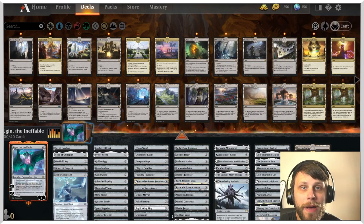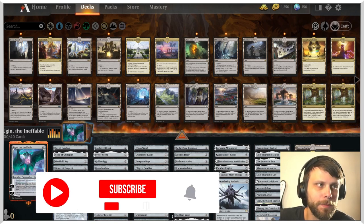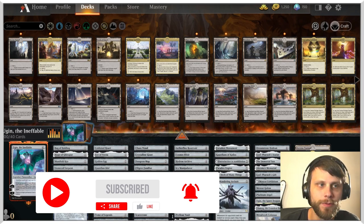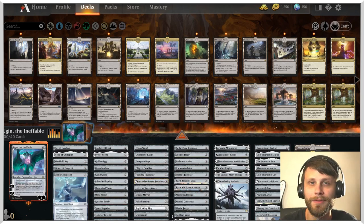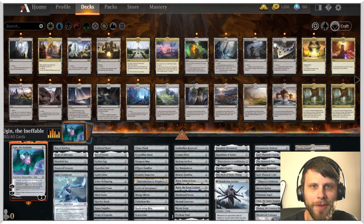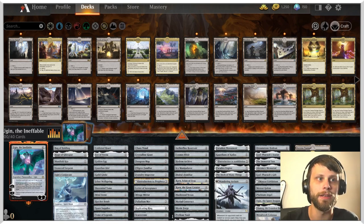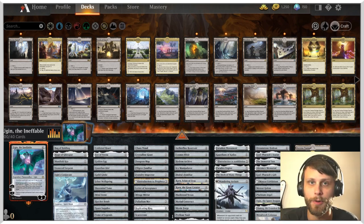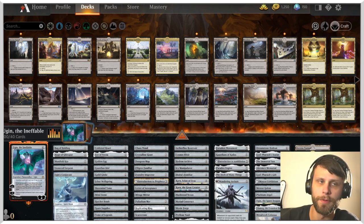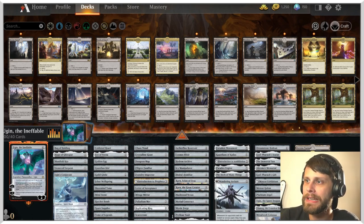What's going on guys and welcome back to another Historic Brawl video. Today we're checking out Ugin the Ineffable. Please make sure you subscribe — we release gameplay videos basically every day of the week, sometimes multiple times per day, usually not on weekends. We just started jumping into Historic Brawl this week. The previous video was a Niv-Mizzet build, and before that we tried out the first sliver, both of which were really fun.